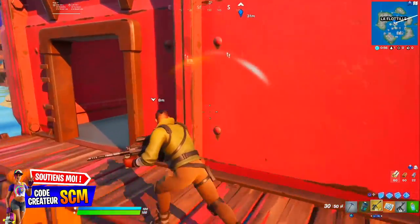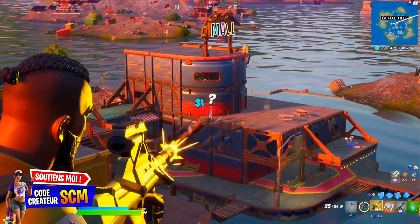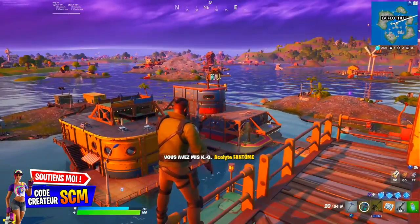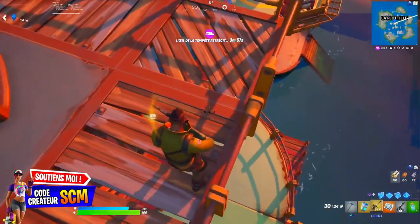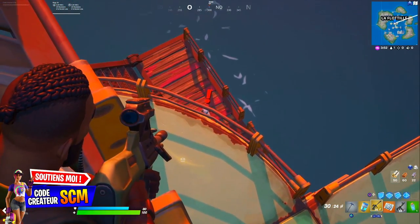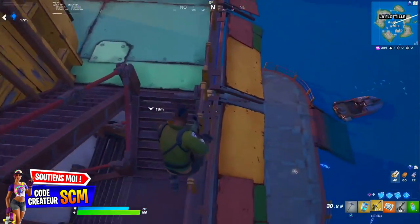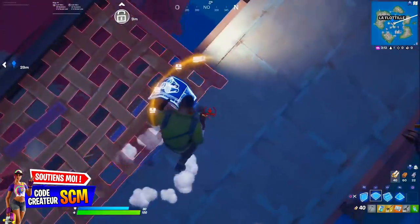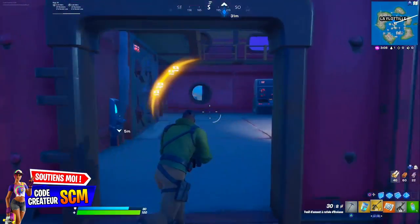Je suis pas encore totalement sûr du temps de recharge exact. Ensuite, elle vous donnera aussi un fusil d'assaut à rafales en mythique : c'est de loin une des meilleures armes du jeu, très stable, avec un gros chargeur et des rafales de trois balles, donc elle fait vraiment très mal. Bien sûr, elle vous donnera aussi la carte du coffre qui se trouve en plein milieu de la Flottille. Quand vous switchez sur une carte de coffre, elle vous indique l'emplacement du coffre, profitez-en pour vous repérer.